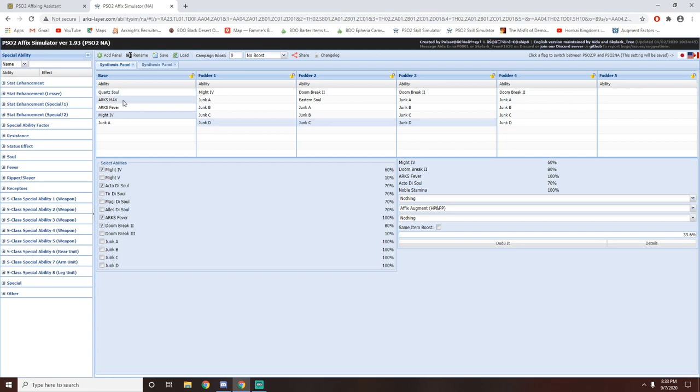So over here you can see I've got Quartz Soul, Arx Max, Arx Fever, Might 4, and Junk A. This is the current base armor I am wearing. The reason I put Junk A is because Noble Might cannot be transferred onto other armors — it's basically junk when you try to affix. You can have up to five different fodder pieces, but my rule of thumb is the more fodder pieces you use, the cheaper it will be because you have a lot more flexibility and don't need that one perfect piece of fodder.